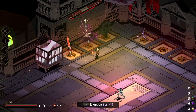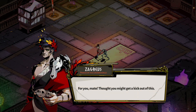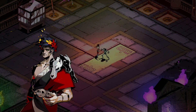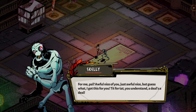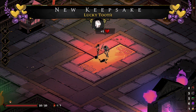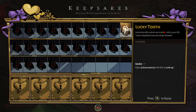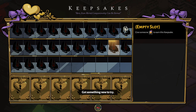Alright, so... for you, mate. Thought you might get a kick out of this. For me, pal? Awful nice of you. Just awful nice. But guess what? I got this for you — tit for tat, you understand? It deals the deal. Alright, so for that we get a new keepsake — our first keepsake. It's probably the best keepsake.